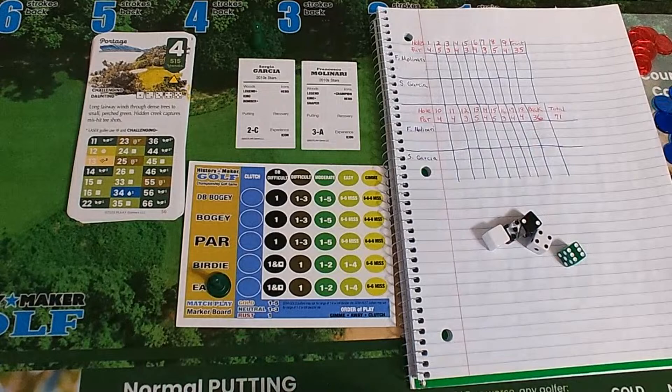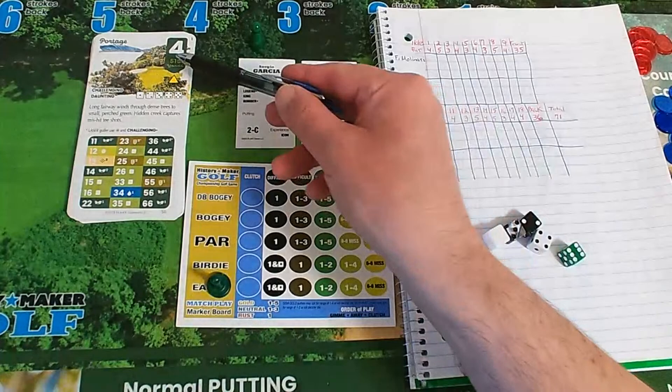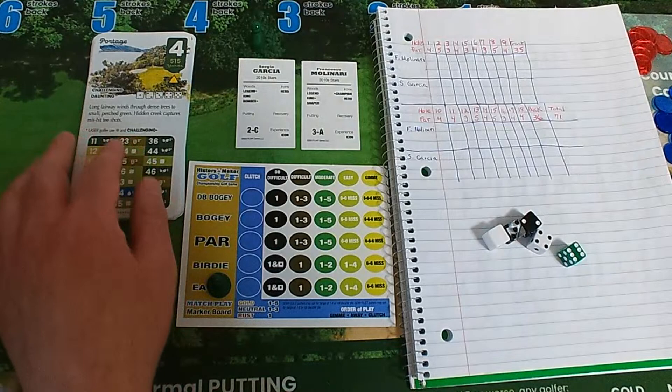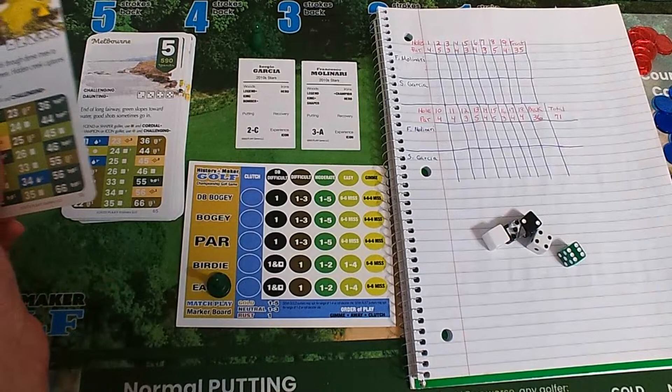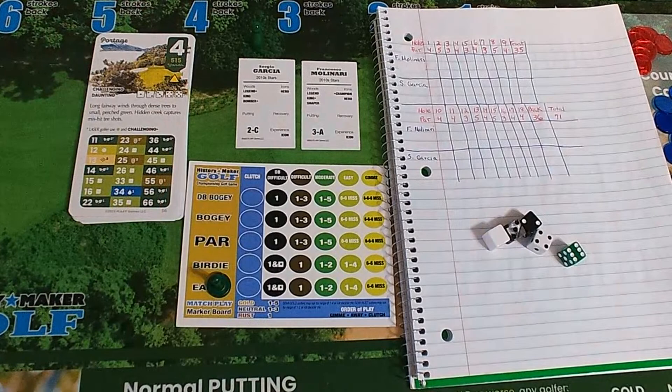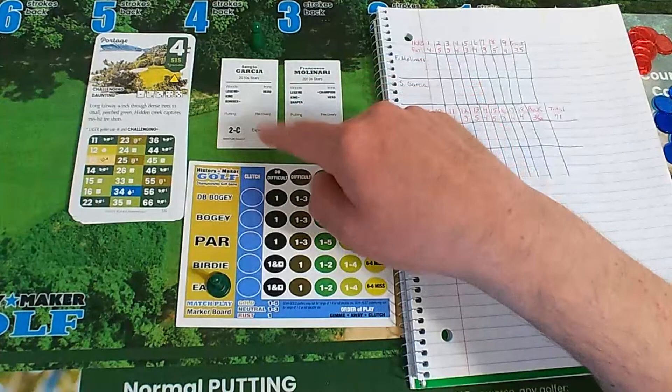It's a challenging, daunting par four — 515 yards. I do love the color; they're all nice and colorful. Joining us in the chat: the original grognard OG Devin, Alan Berry, Arnold Hunter, Michael Canastari, Robert Bryant. All right, let's go to the links. Sergio Garcia is up first — I don't alternate golfers, Sergio Garcia will always go first, Francesco Molinari second.